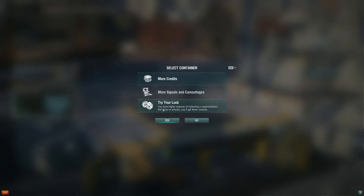The daily thing is containers, containers, containers - this is the most important thing in this game. You choose and collect the container. Bear in mind: more credits, more signals and camouflages, or try your luck. More credits is a waste of time. Signals and camouflages are nice but you'll get them through missions anyway. Try your luck increases your chances of getting a super container. The chances of getting a super container are really small - like 0.3% chance - and try your luck gives you 50% more on top of that, so it's still really low.